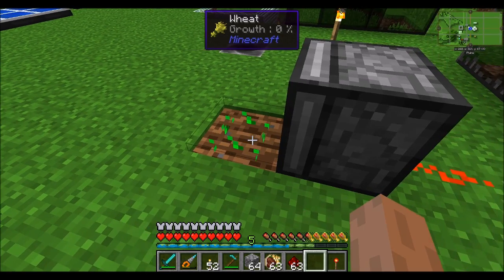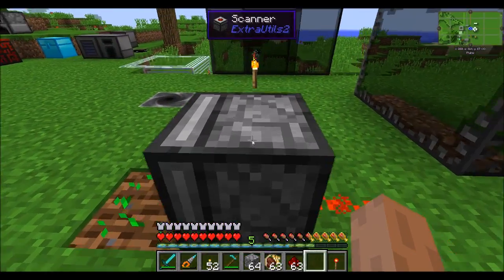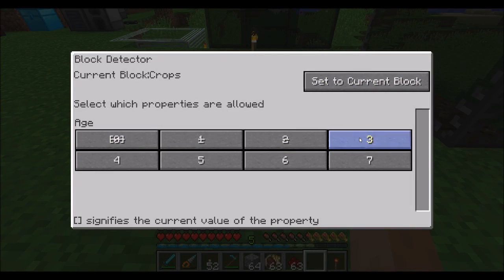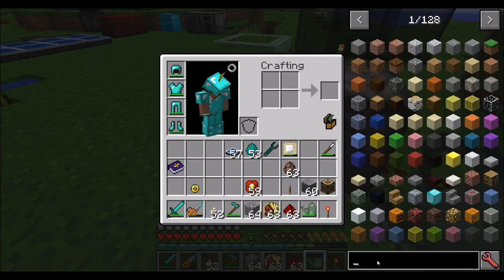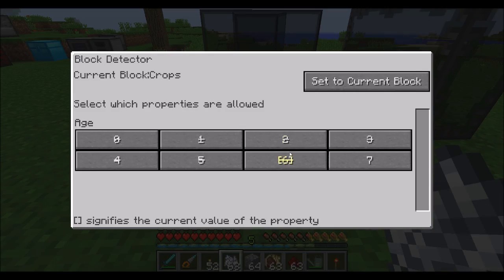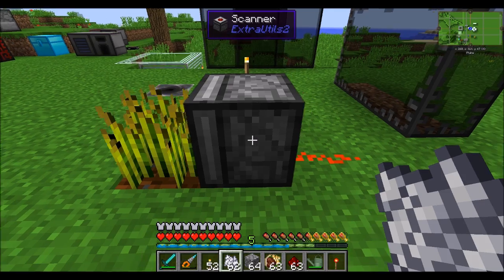It can detect all kinds of cool stuff about a block if there's more information to gather. For example, if you hit F3 and look at the bottom right of your screen, it says Minecraft wheat, age zero — that's the information the scanner can gather. You can see which properties are allowed, and it'll emit a redstone signal if there's any kind of wheat in front of it. However, maybe I only want fully grown wheat, so I'll remove all options except age seven. It's not emitting a redstone signal until the wheat reaches age seven, at which point it emits the signal.